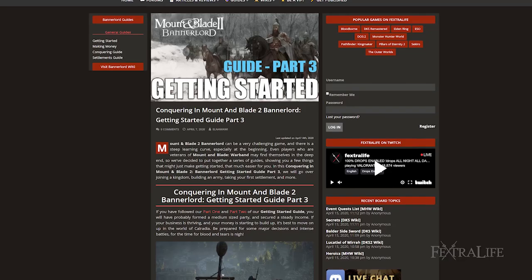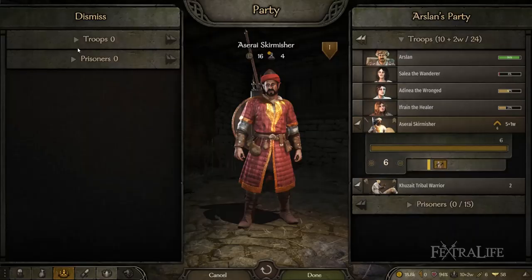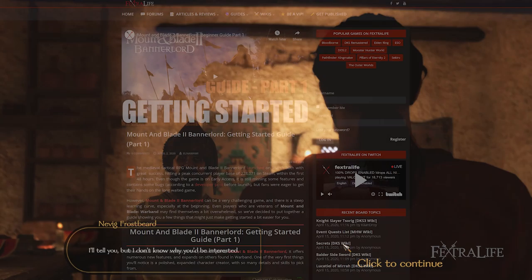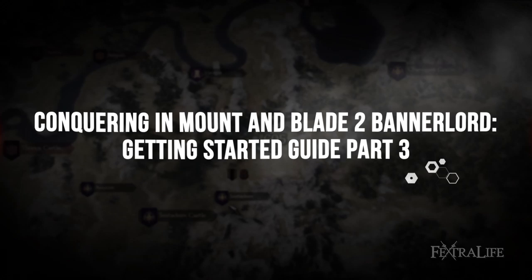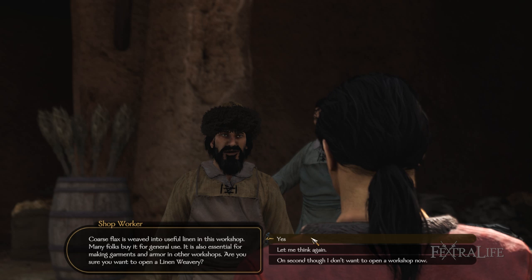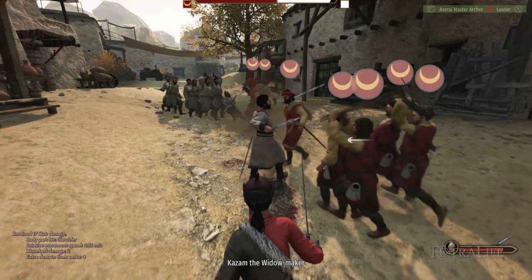In this part three of our getting started series, we'll be covering joining a kingdom, building an army, and taking your first settlement and more. If you followed parts 1 and 2 of our getting started guides, you'll probably have formed a medium-sized party and secured a steady income. If your business is thriving and your money is starting to build up, it's best to move on up in the world of Calradia.